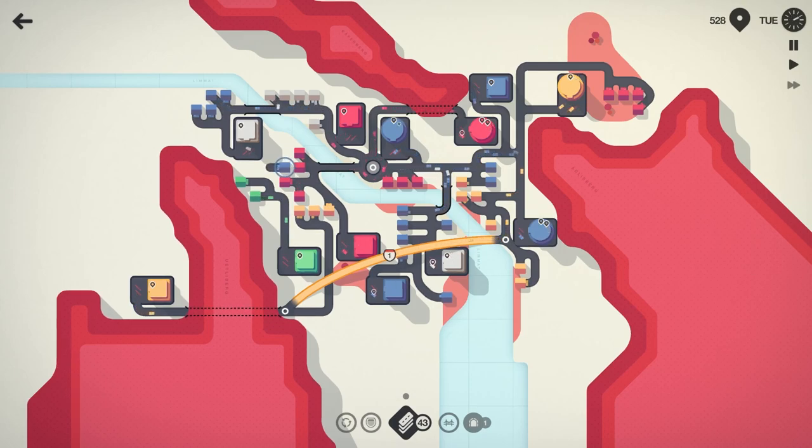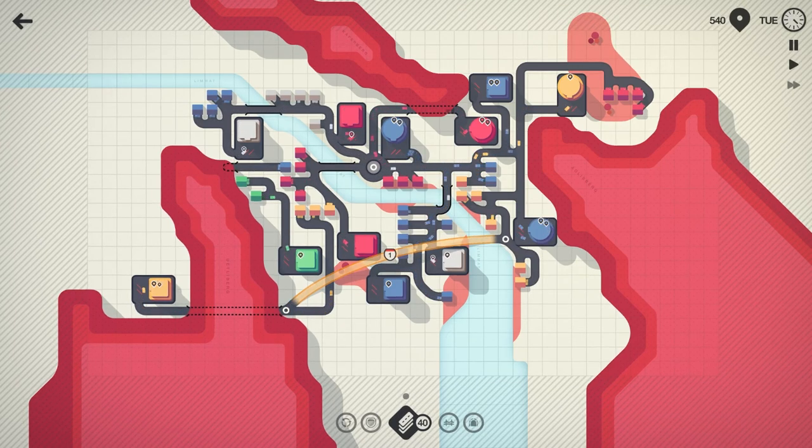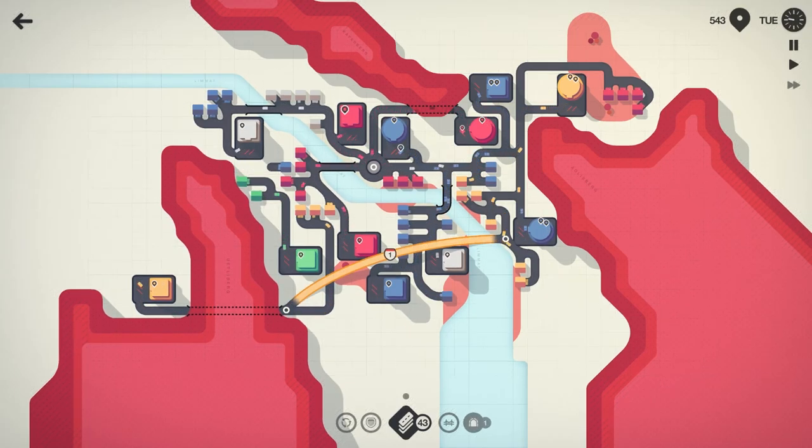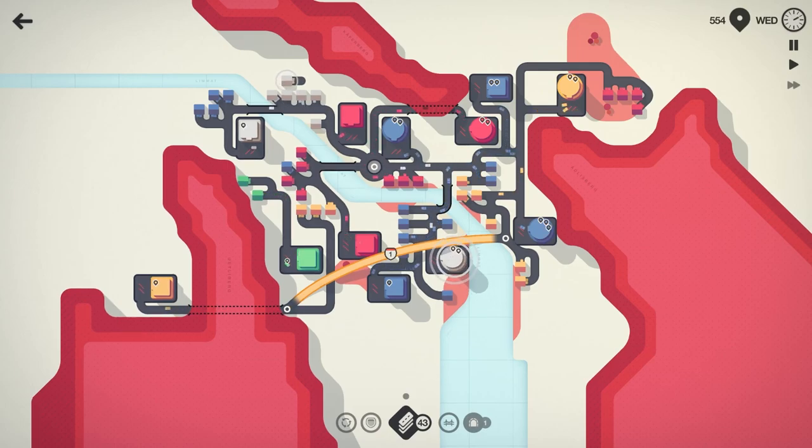If you haven't, don't forget to like, comment, and do anything you can to interact with this video — I would super appreciate it. We're just going to leave this blue house unconnected for the time being. I guess I could sneak them in there — we'll go ahead and sneak them in. This white house needs to come around, hook that in like that.